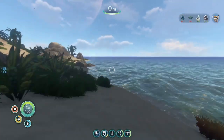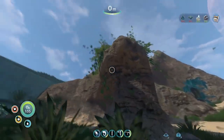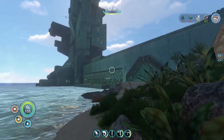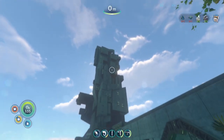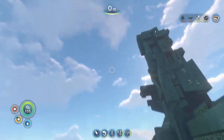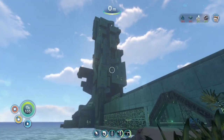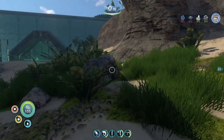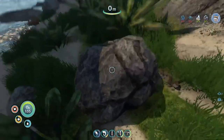Hello there, and welcome back to my next episode of my Subnautica Let's Play! In the last episode, we watched the Sunbeam emergency rocket being completely obliterated by this building, which is actually a cannon. So, that was fun.